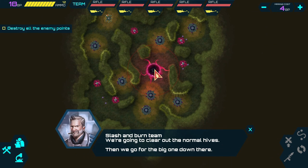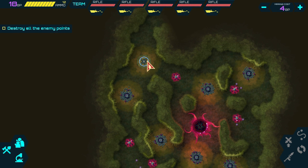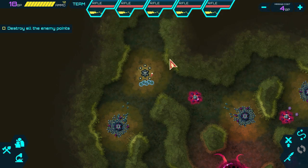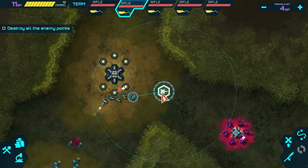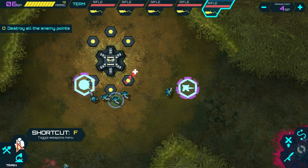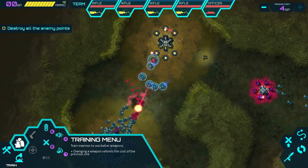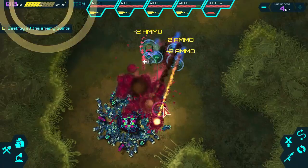That big hive is pretty big. Starting out, we need to choose which direction we're going to go and protect our rear. Let's build a turret right here for now, slap down a medical pod, and hire an officer — I just like the grenade launcher.